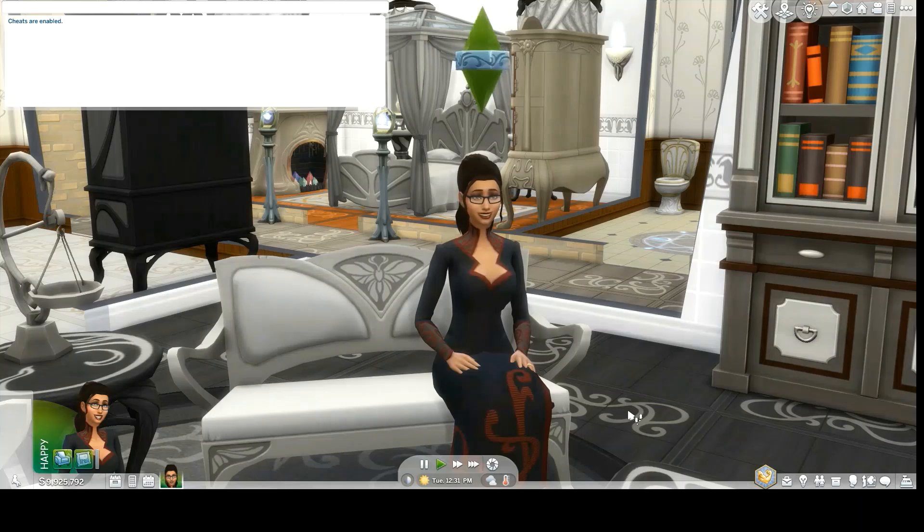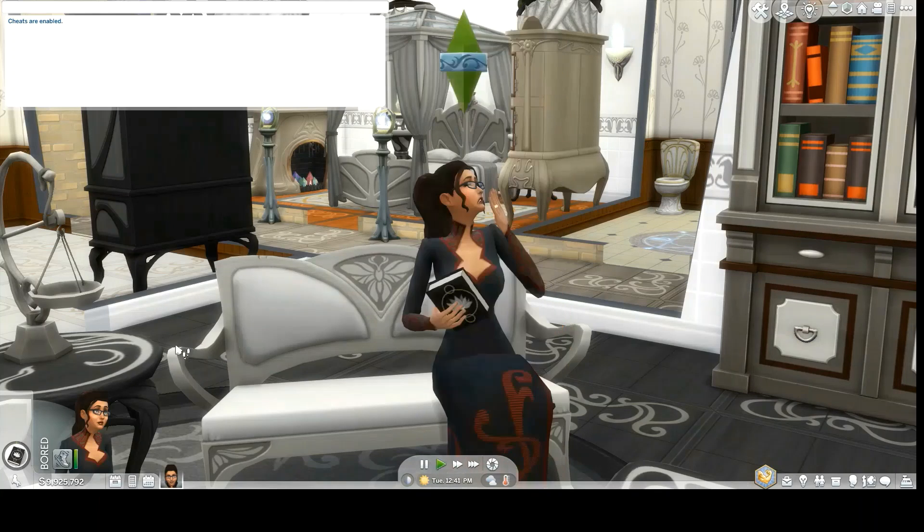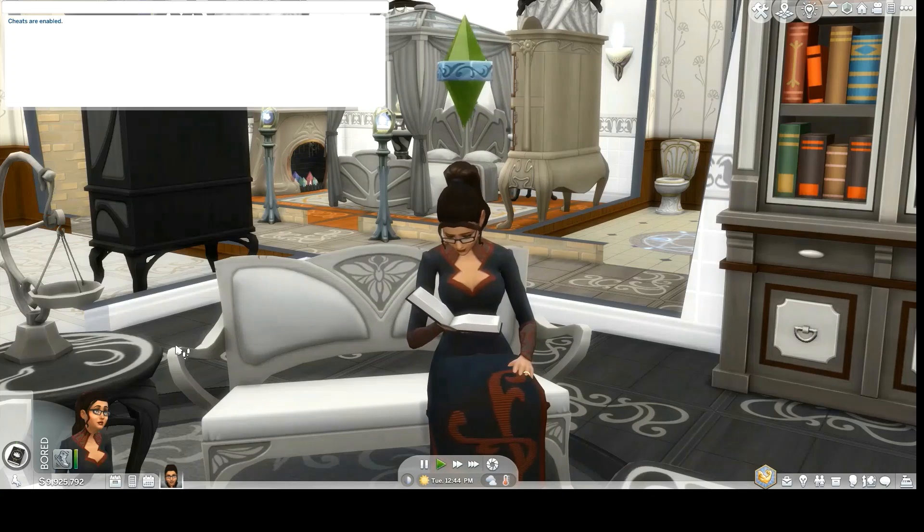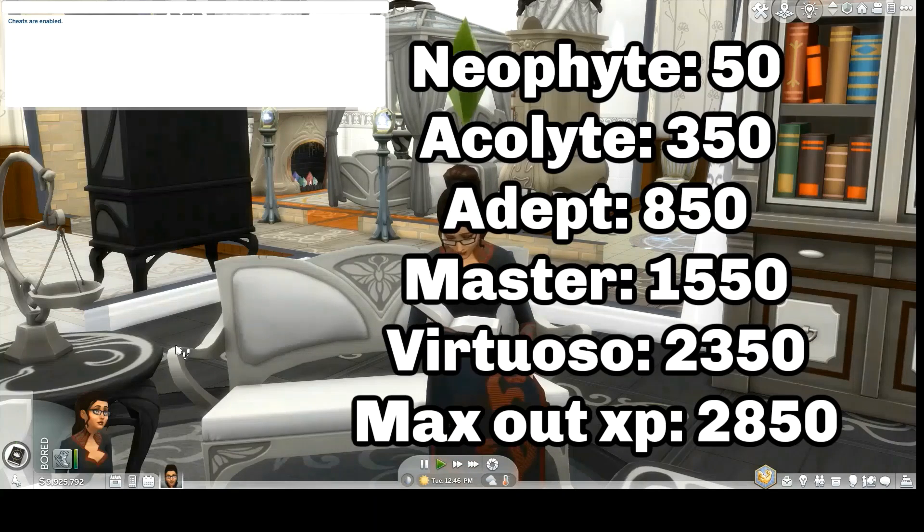Now we need to decide what rank we want our spellcaster to be. There are six ranks, and they all share the same cheat — only the number at the end differs. Neophyte is 50, Acolyte is 350, Adept is 850, Master is 1550, and Virtuoso is 2350. To max out the XP power bar it's 2850.